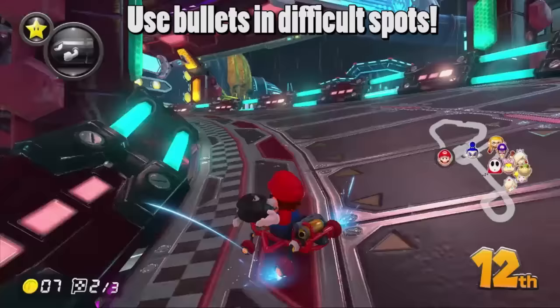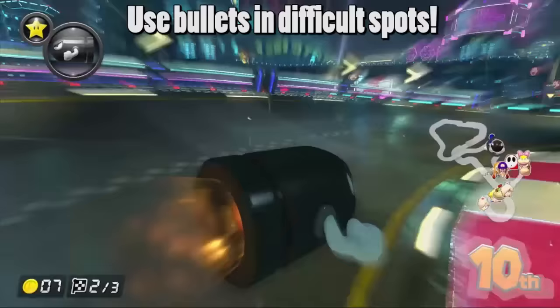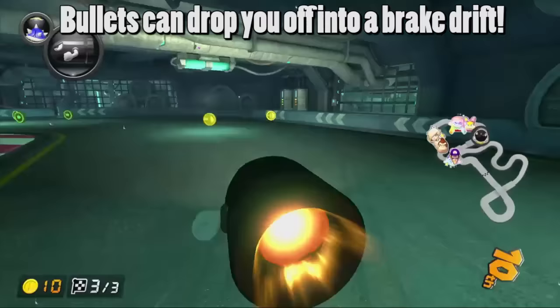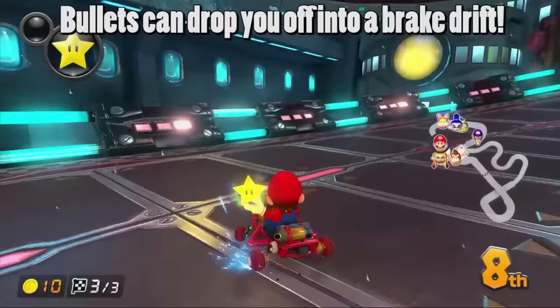For bullet bills on 200cc, I recommend using them in areas where people have to slow down. You can autopilot through those difficult areas without having to slow down. When the bullet bill ends, hold down the drift button and the brake button and the bullet bill will drop you off into a brake drift. You can notice when the bullet bill is about to end when you see it slow down slightly. This is very useful for when a bullet bill is about to drop you off on a tight turn.